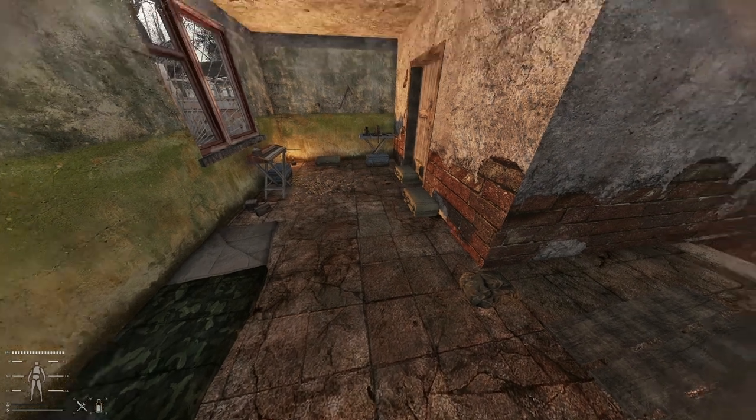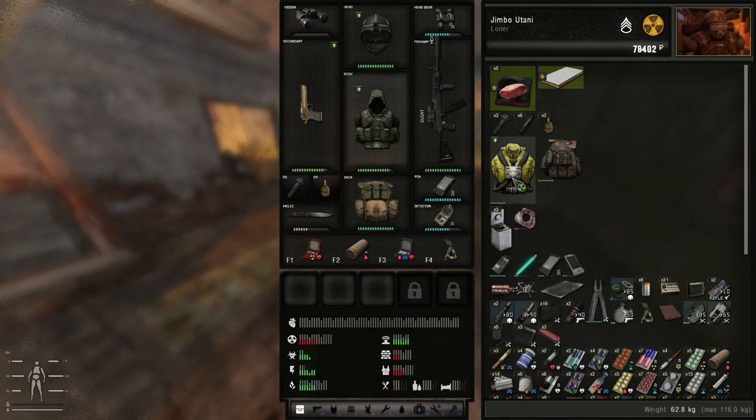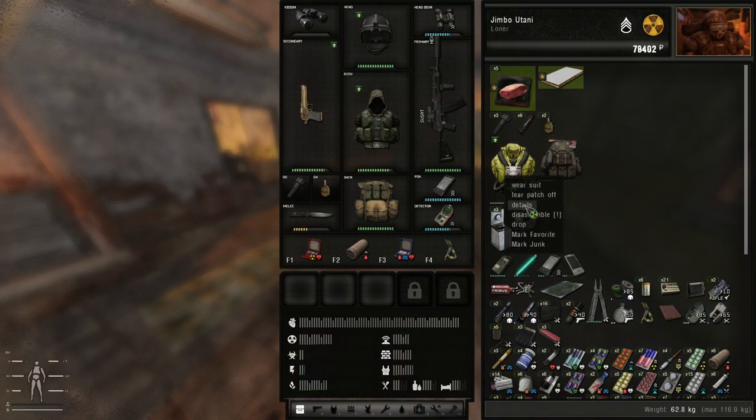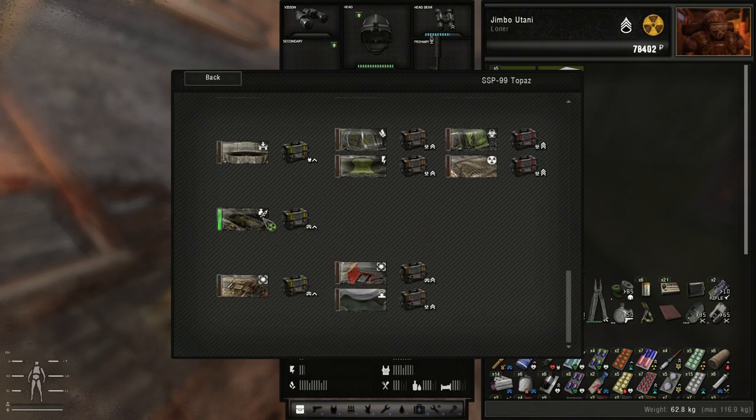Now to what I see as a huge exploit if used properly. I have a Topaz armor — everything on it is normal, upgraded a little bit — but in the top left, my weight is negative 0.4 kilograms, which means this is technically removing weight from my character. It was about 4.6 kilograms before; the upgrade brings it down 5 kilograms, making it negative 0.4. Inside the upgrades, I do have minus 5 kilograms applied.